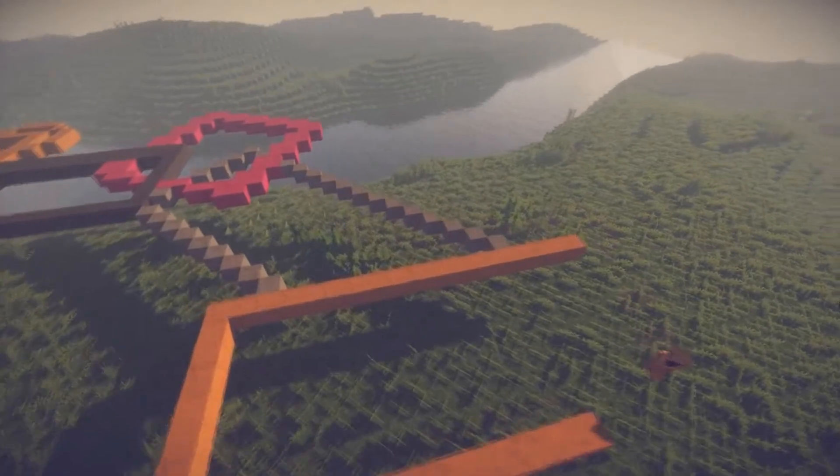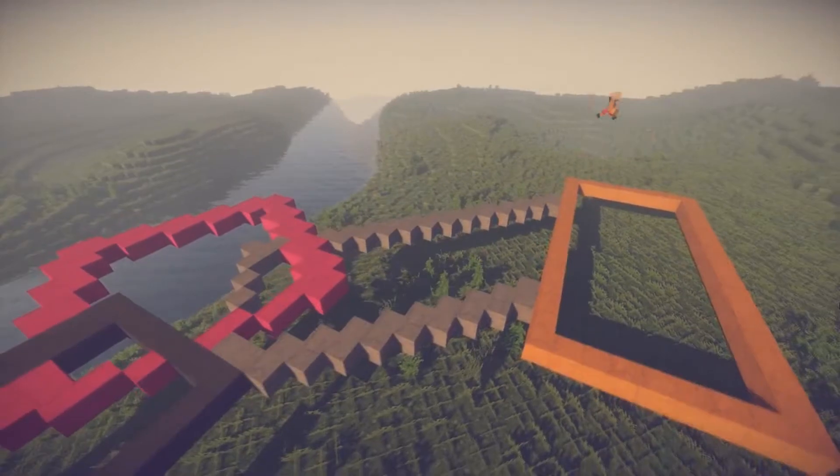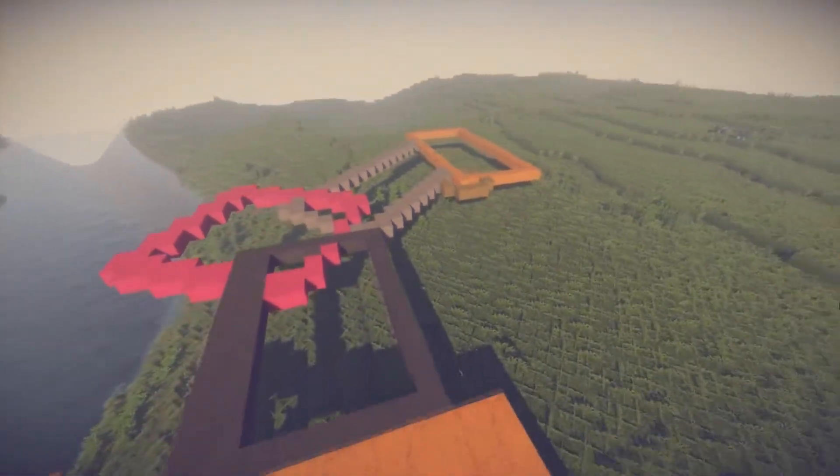This orange part is going to be the servants' place — this is where all the servants for this castle will live. There's also going to be a stair tower on the corner right here, which is the brown one.